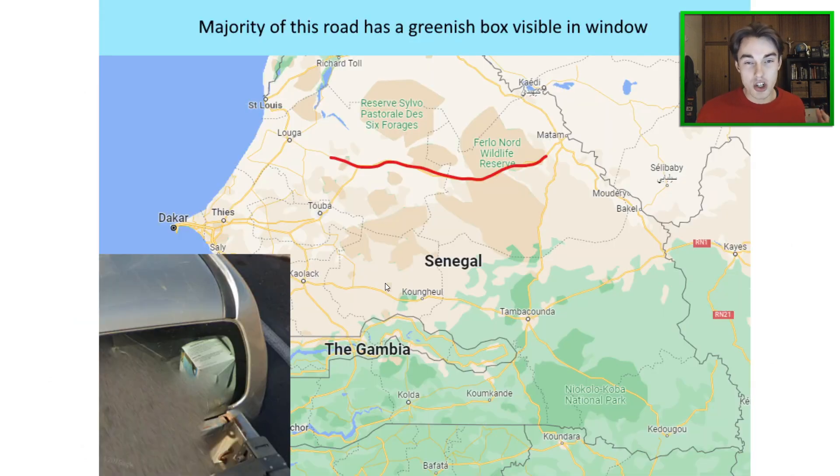Moving from the biggest country in the world to quite a niche but useful hint — I found this one on Plonket. In this one we have a green box that peeks through the window on a highway in Senegal. So if you see this box on a green-tinted window, you should be somewhere along this road and you should get a really nice score if you can line up the road angle. Senegal is definitely one of those countries where you can lose quite a few points, so I thought it was worth including.